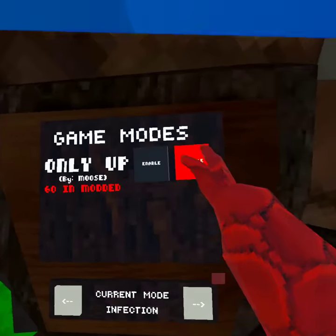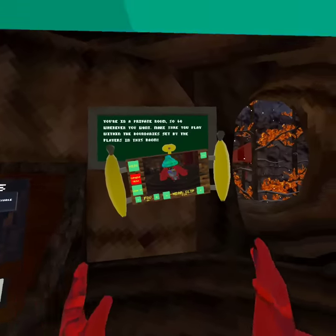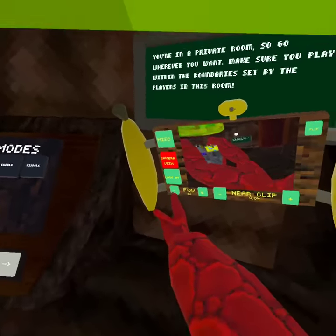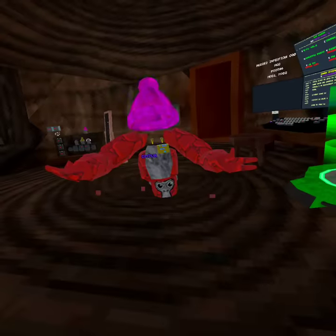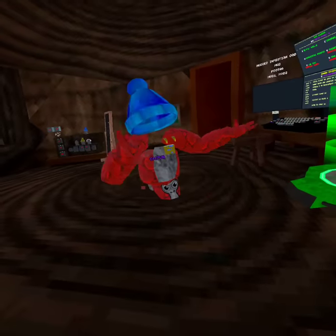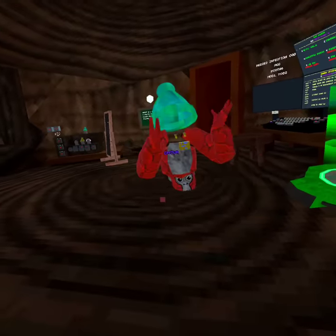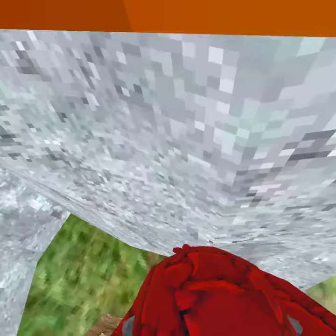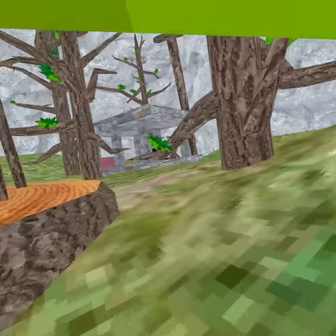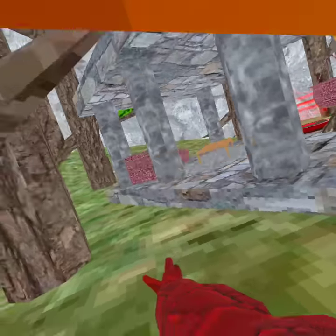When you disable that mode you gain all your mods back so it doesn't reset anything. You can also change the FOV - hold down B on your controller and it adjusts. There's also a custom map: touch it with your hands and it puts you in the custom map, then go over here to exit.